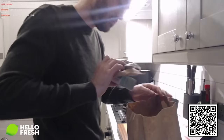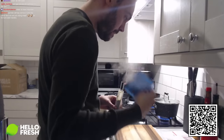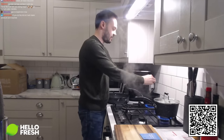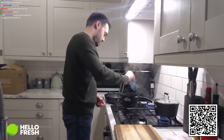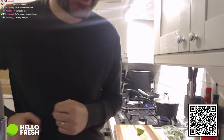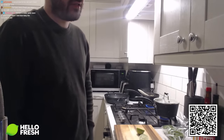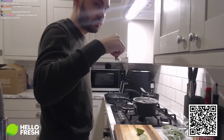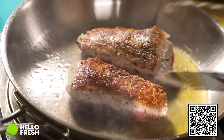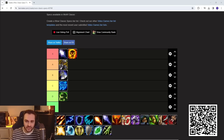Cooking segment: the host prepares the HelloFresh meal, draining pasta, adding coconut milk, and noting that the pre-portioned chicken and ingredients make it easy, especially for two people. He gets a bit carried away enjoying the sponsorship and admits he forgot they were doing a tier list.